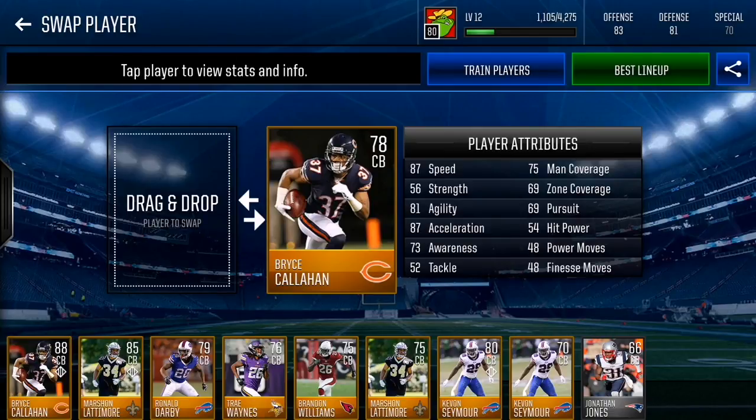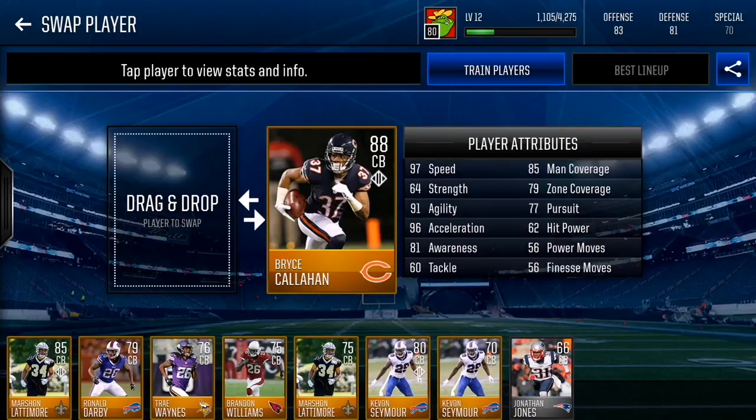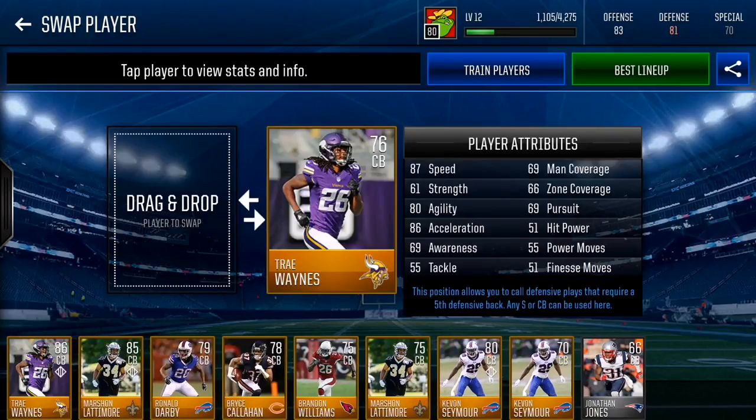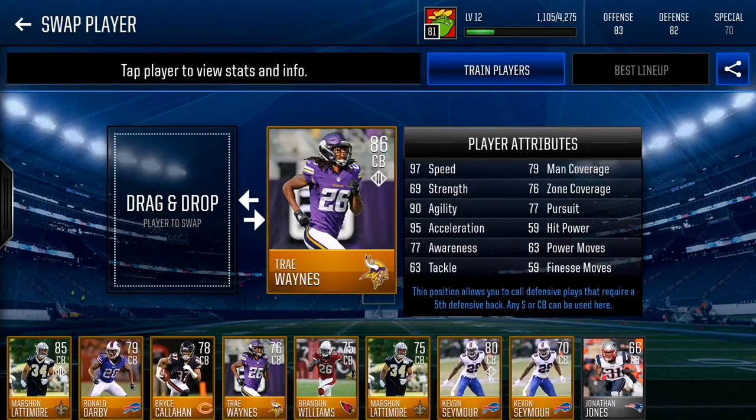Next we have Bryce Callahan — also 87 speed. I want high speed on corners because it lets them catch up to wide receivers and make plays. His base stats are 87 speed, 81 agility, 87 acceleration. Upgraded he gets 97 speed, 91 agility, 96 acceleration, 81 awareness, and 85 man coverage. After that we have Trey Wayne — 87 speed, 69 man, 66 zone, 86 acceleration. Maxed to an 86 overall he gets 97 speed, 95 acceleration, and strong pursuit stats.